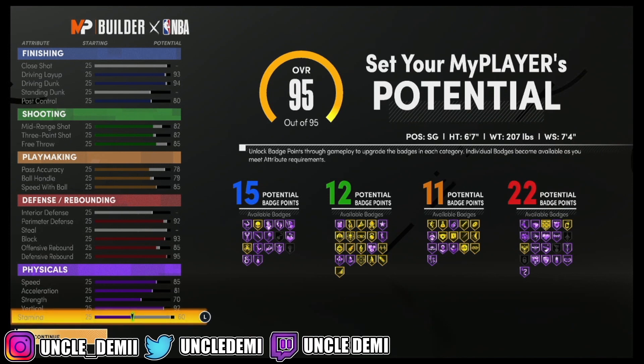Looking at this build, you can tell it's going to be an extremely toxic build. It can dribble, it's going to be able to speed boost and dribble, finish with all contact dunks, have a pure green window, and of course it's going to have 22 defensive badges. It is a really, really good build.